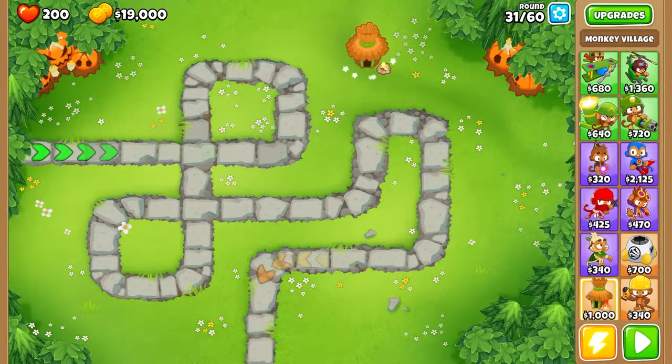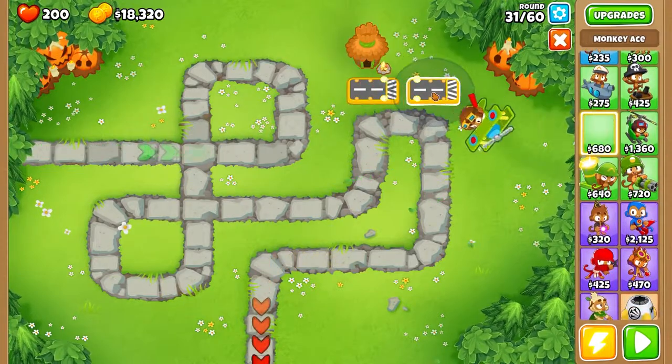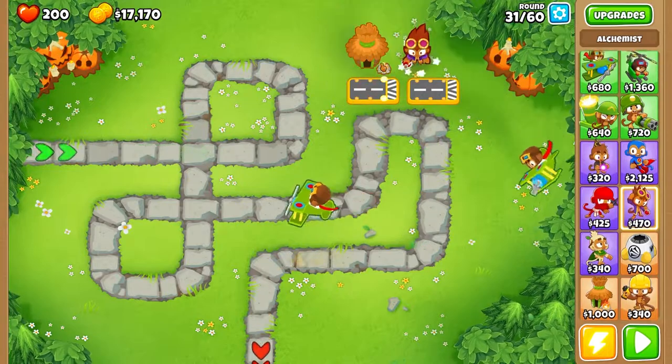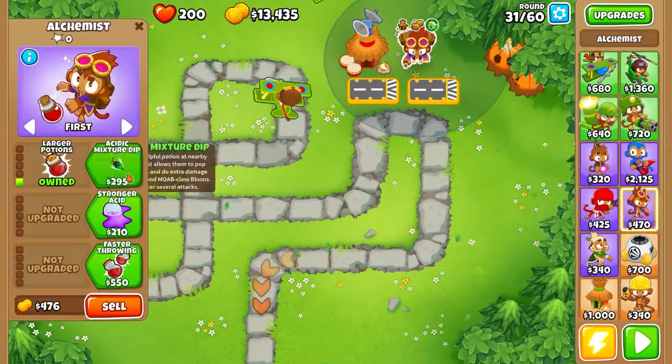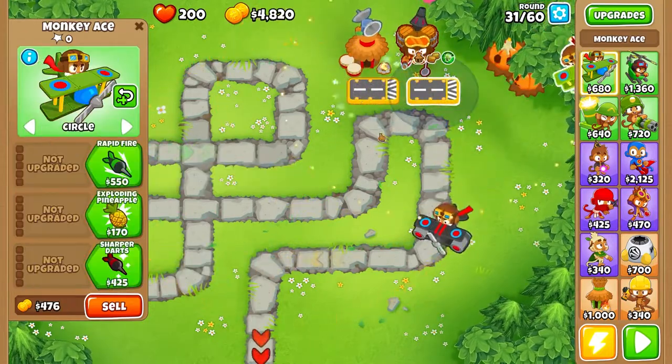You're going to want a Monkey Village, two Monkey Aces, and an Alchemist. The Monkey Village should be a 2-2, the Alchemist should be a 4-1, and the two planes should be 3-2s.